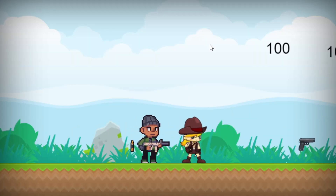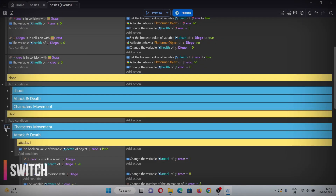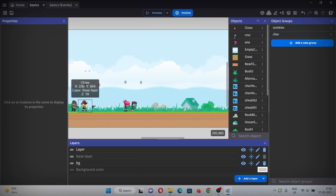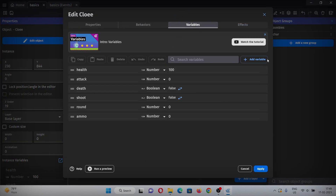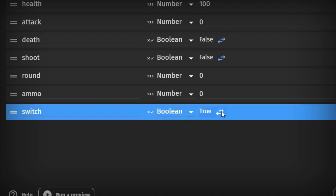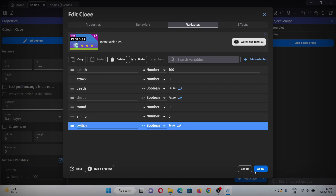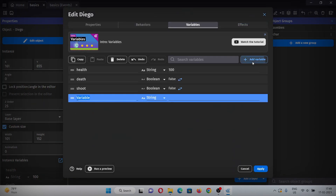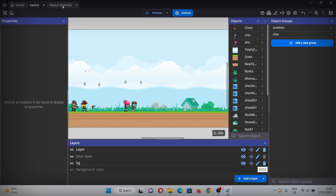When I shoot and click the right button, Diego automatically reloads. Now let's set up the switching mechanism between the two characters. Go to each character's variables and add a boolean variable called 'switch'. For Chloe it will be true initially, and for Diego it will be false.